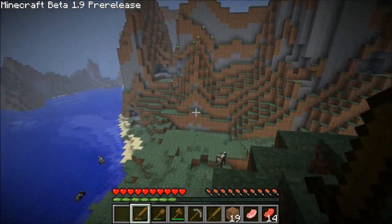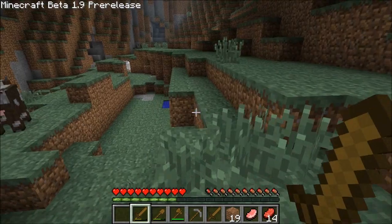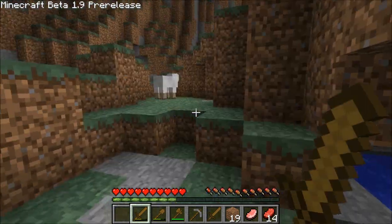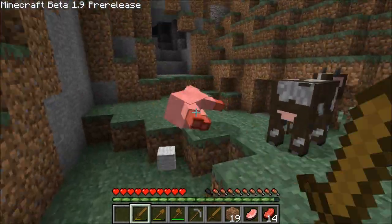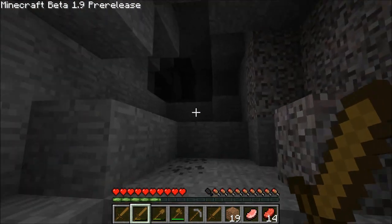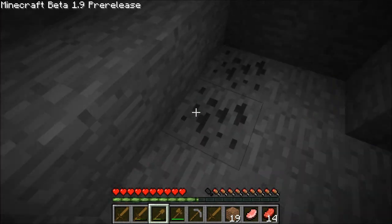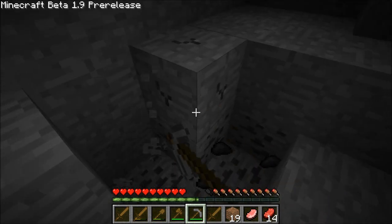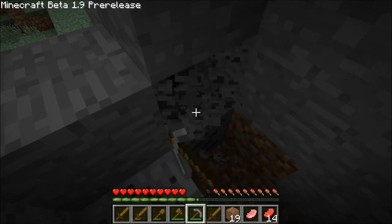Screw you, damn skeleton. Let's just hop down here. Why aren't there random blocks of wool? This looks like a cave — I'm not really too enthusiastic about doing a whole lot of cave diving in this first look video. But I will mine this coal; I'm certainly going to need it.